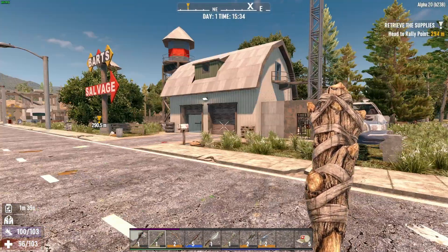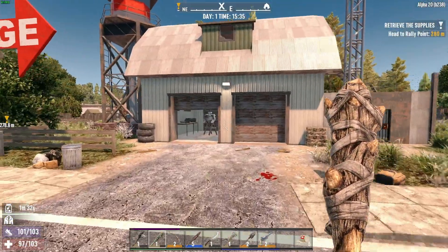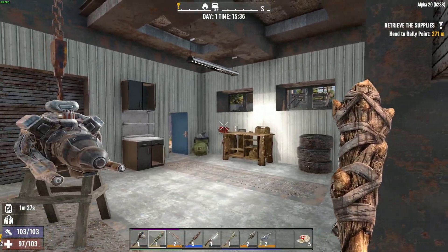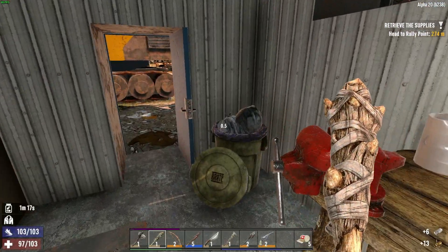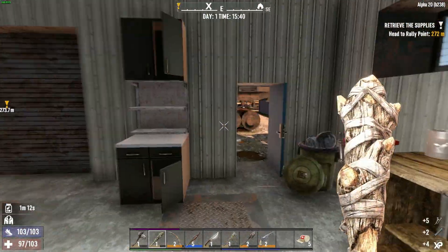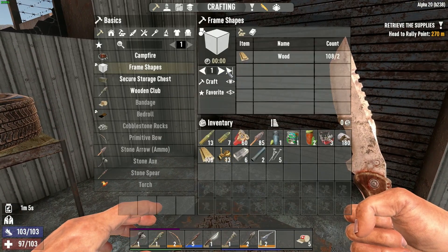Hey everybody, welcome back to the channel. In today's episode we have episode number two of Seven Days to Die Alpha 20, and I think we're gonna take over this little area right here as a base. I've got a workbench in that area up there. I think this will be good. Got some forged steel and some brass off of that — pretty nice. Let's get some frames built.